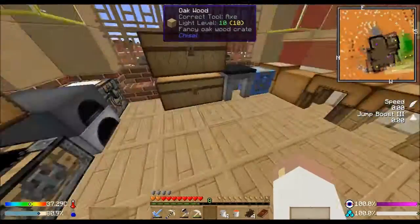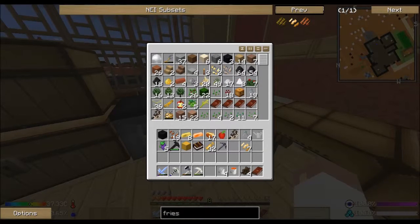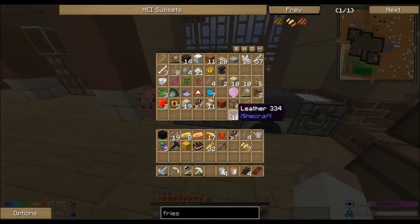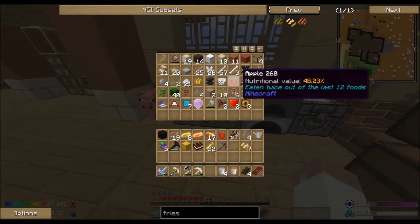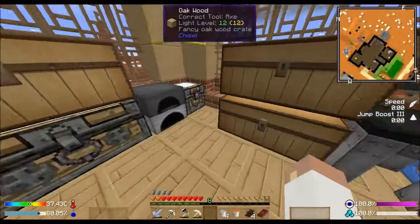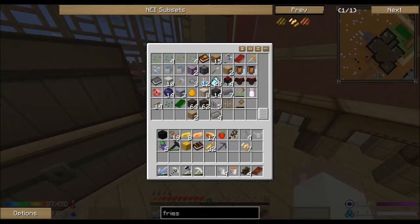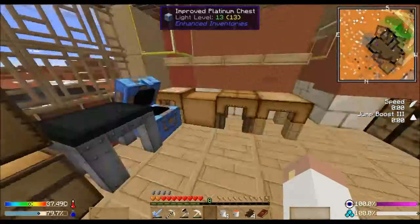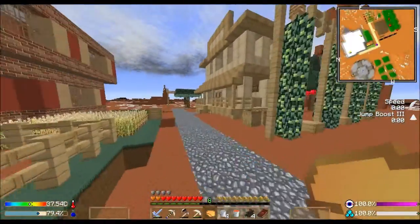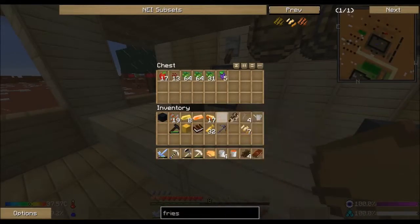I'm gonna grab some rotten flesh to test this thing out because the more food we have the better - we're all about getting some food. Am I out of rotten flesh? I can't be out of rotten flesh. I've got a chippy! I don't have hunger right now but that's okay because the more food I have the better. I'm going over here just to drop some stuff off - drop off the grapes, drop off an apple.